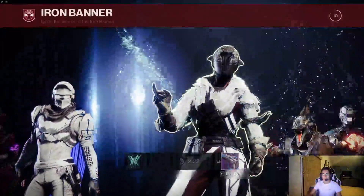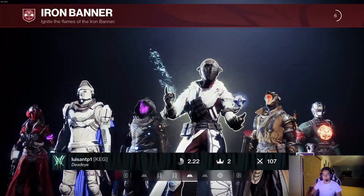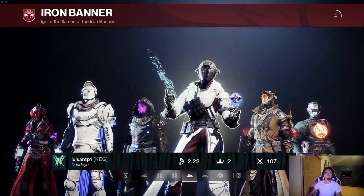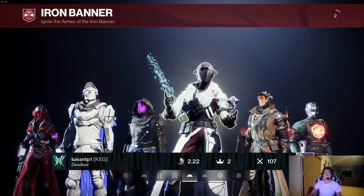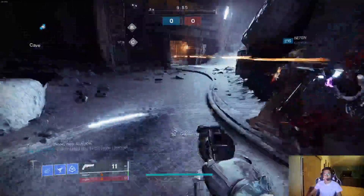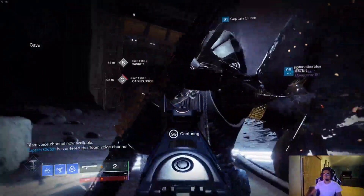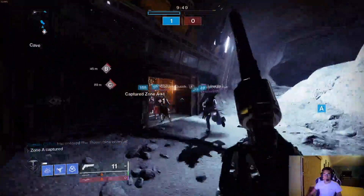Welcome back. This is Iron Banner on the Anomaly, using our beloved Duskfield grenade build with the brand new exotic. Let's see how this pans out — it's a small map, but a good amount of corridors so that the Duskfield should take pretty good care of us, especially with our shotgun used well in those corridors.